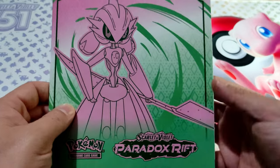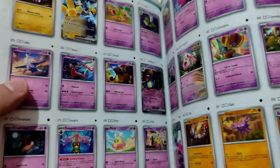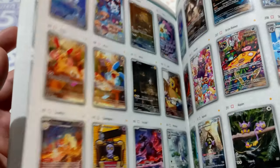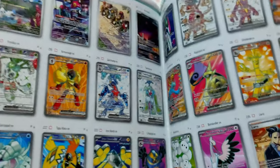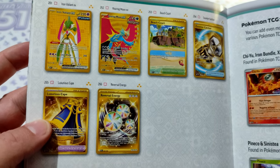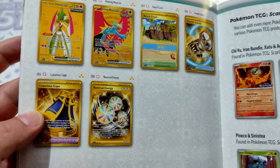We have the Player Guide, which contains all the cards that this set contains. Oh boy, this set is huge! 266 cards. The Iron Valiant EX, the Roaring Moon Gold — they're awesome.